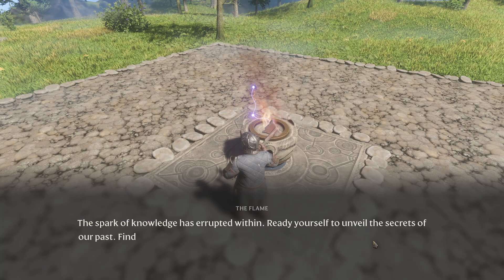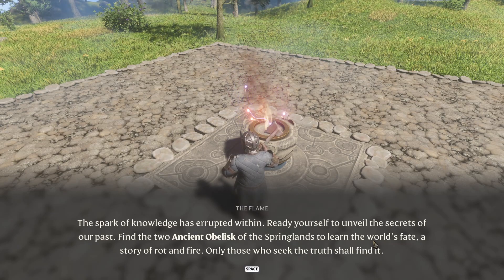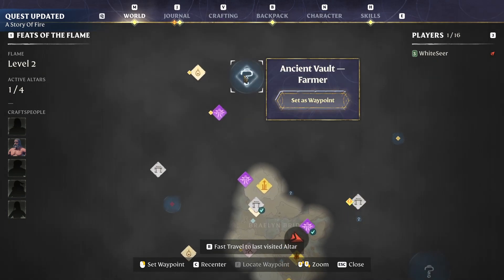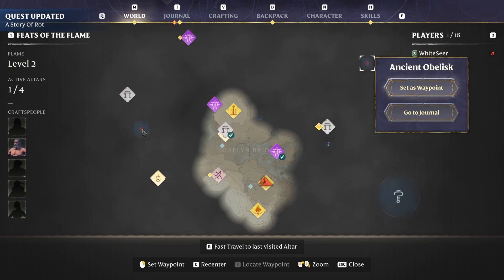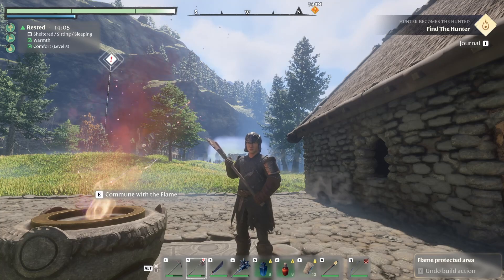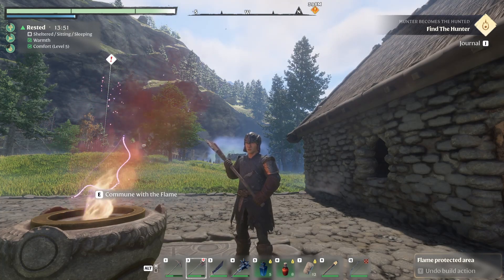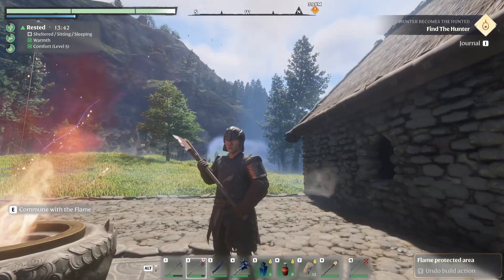The spark of knowledge has erupted within. Ready yourself to unveil the secrets of our past. Find the two ancient obelisks of the Springlands to learn the world's fate. A story of rot and fire — only those who seek the truth shall find it. Two more locations. There's an obelisk there and this one over here. We're going to call that the end of this episode, guys. In the next one, we're going to try and find the hunter, and the alchemist, and the carpenter — should we try and do all three? I think we can try and do all three and see what kind of cool stuff they unlock. Thanks for joining me again for some more Unshrouded. I look forward to playing the game for you some more next time. Until then, take care of yourselves and stay safe out there.